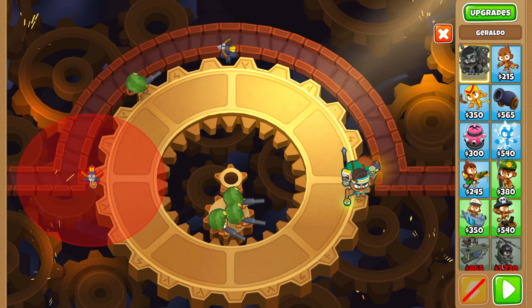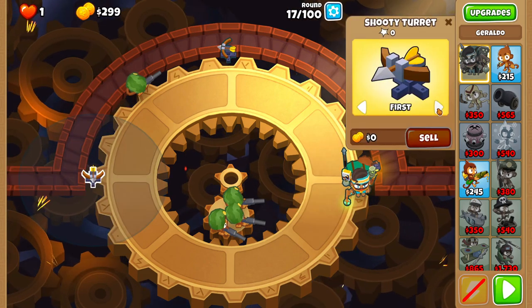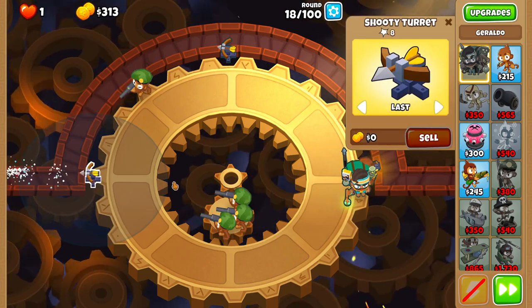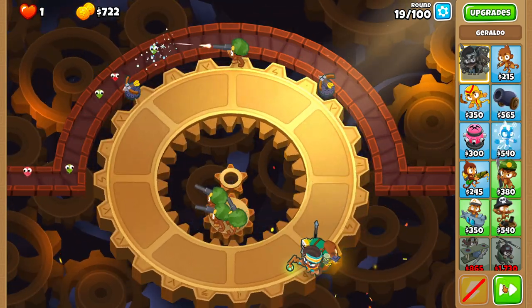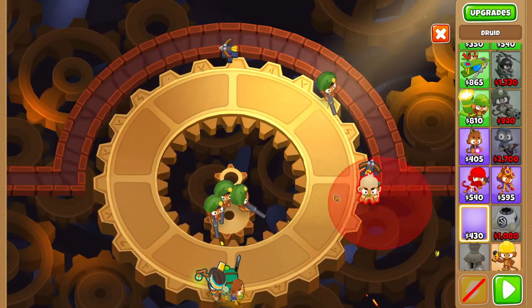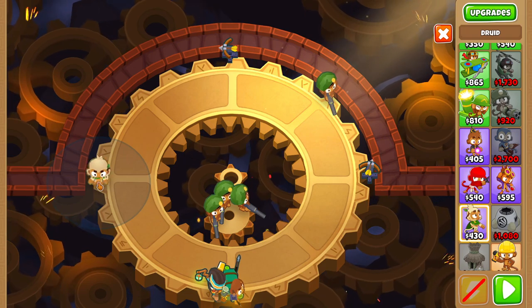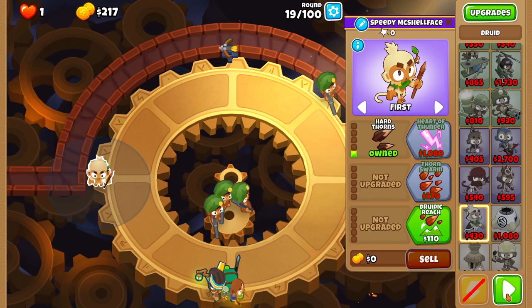After round 17, place a shooty turret in the same place and then set it to last. Something I don't show but is very important: start round 19 as soon as round 18 ends, just to avoid some RNG with snipers. Then buy a druid on the straight line and give it hard thorns, then thorns swarm in the middle of the round.